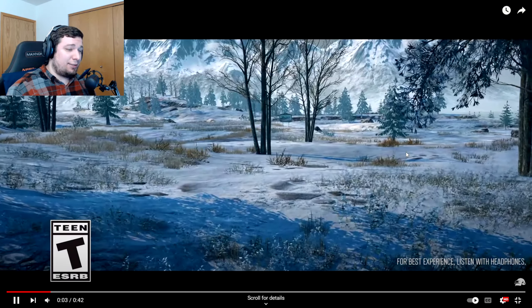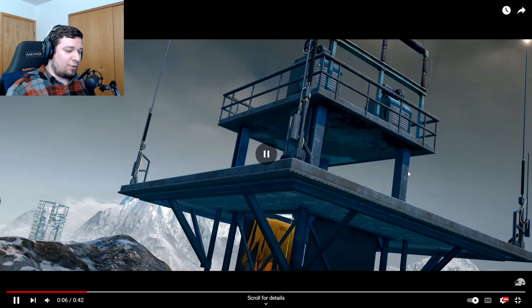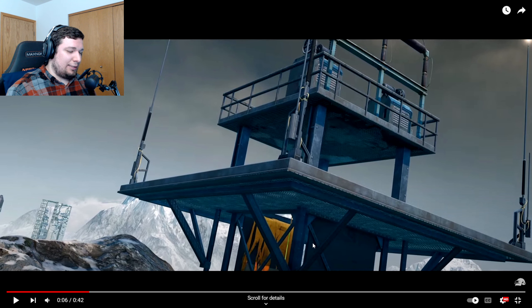It looks nice. This map is always beautiful. What do we got here? That could be an ascender. I think that color or that flag is what's on Destin.